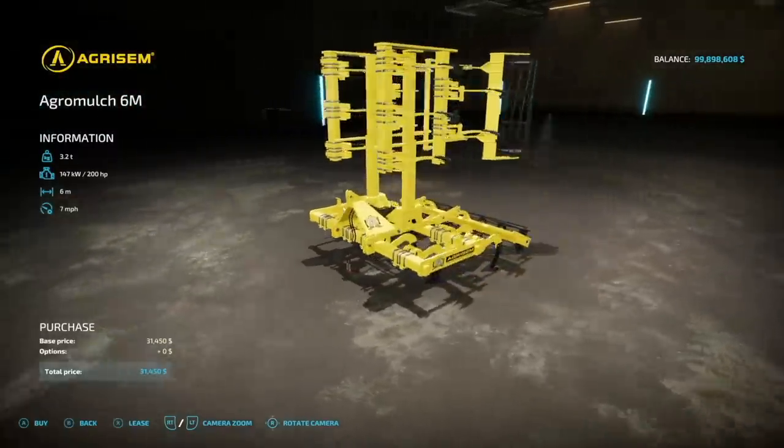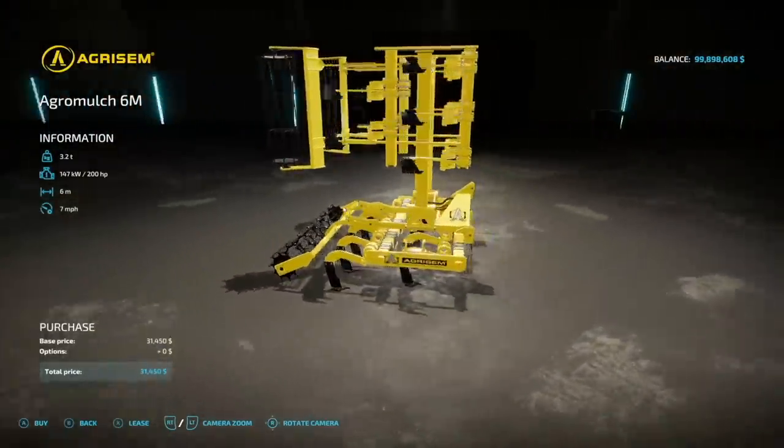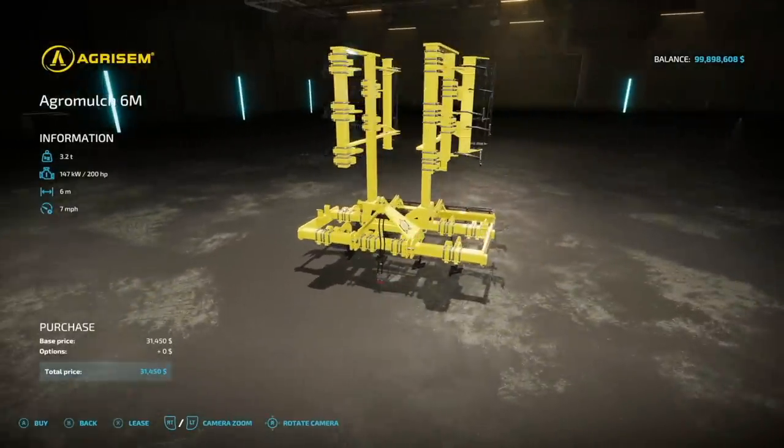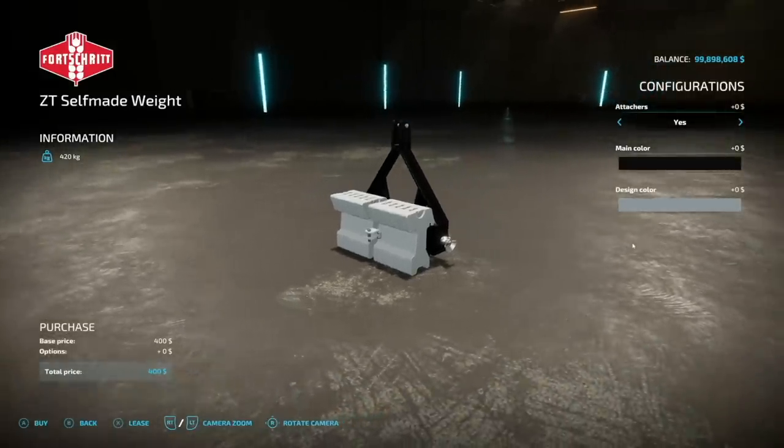Next up we also have a new subsoiler: the Agrisim Agrimulch 6m. You guessed it — 6 meters wide, 200 horsepower required, 3.2 tons, 7 miles per hour, and it's going to be 7 slots on consoles. Unfortunately there are no customization options.